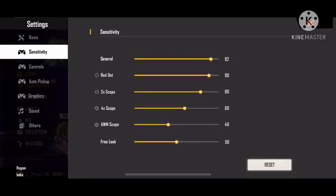The sensitivity was reduced after the update, as I have experienced myself. I made my own sensitivity adjustment and added it to the free lock. The eye button is the free lock — the more you use it, the higher your sensitivity will be. I will now talk about the general and red dot settings.